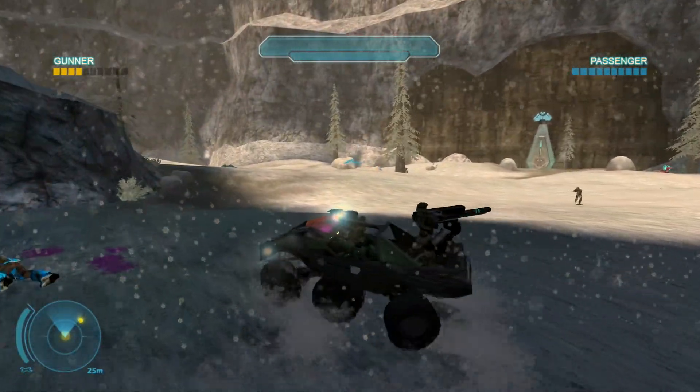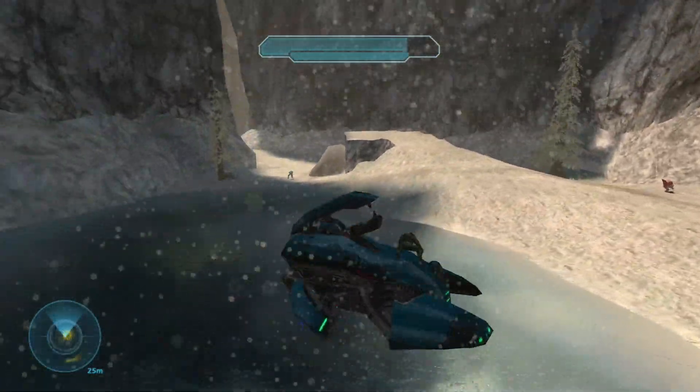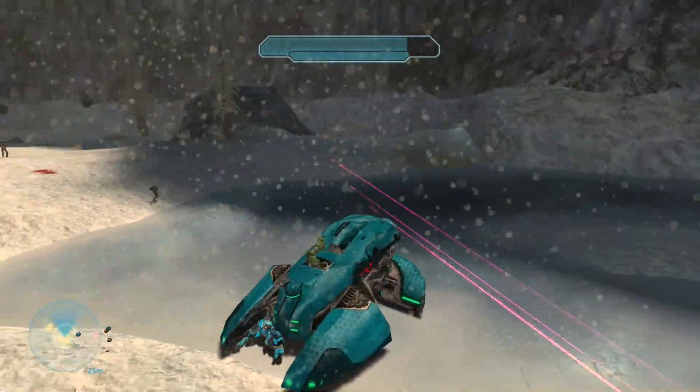You can use the Gauss against the Wraith, or you can board it. As long as you take out the driver and the gunner, you can then drive the Wraith.